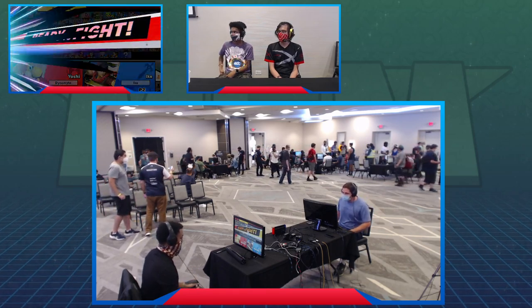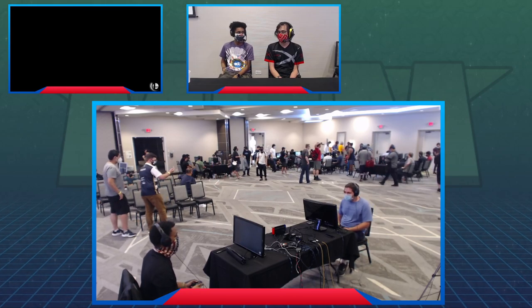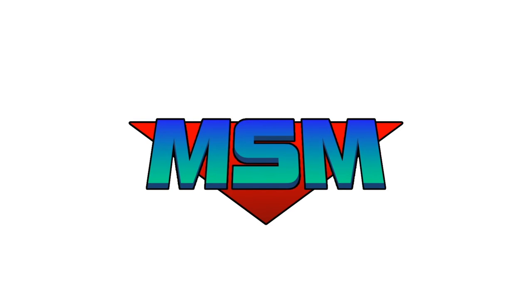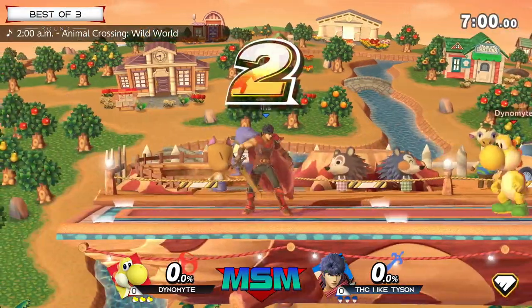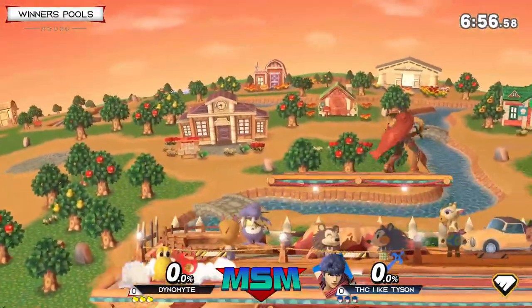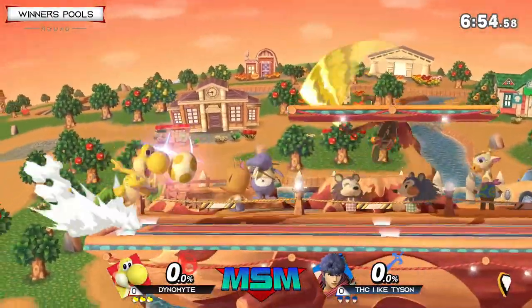We're getting into game number one. I really feel like this is kind of an easy matchup. Something I really want to show people is look how many times they're going to be falling with aerials. Yoshi's always going to be usually falling with the Nair, and Ike's always usually going to be falling with the Nair. We're starting off on Smash Roll. I'm a big fan of this stage. I really like this for both these players.